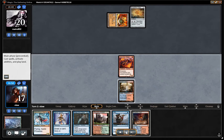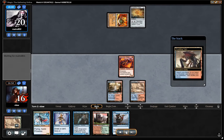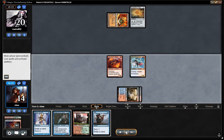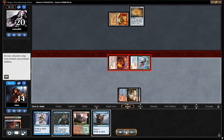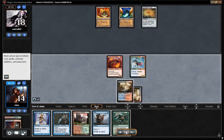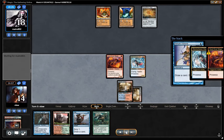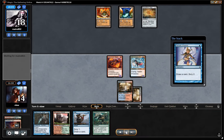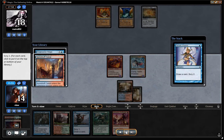Our opponent plays an Expedition Map on Urza's Mine, so we're potentially looking at turn three Tron. We fetch and get a Steam Vents, tapping for two with my power plant — so yes, we are going to be seeing turn three Tron. We use Serum Visions to get our prowess triggers and we find a Monastery Swiftspear, a Snapcaster Mage, and a Spirebuff Canal on top.